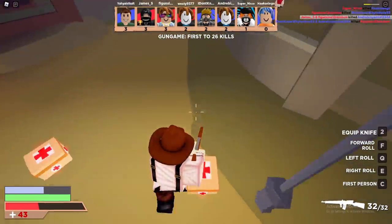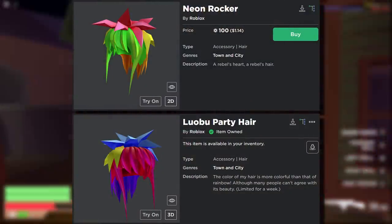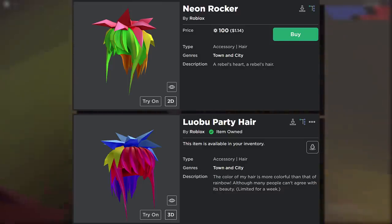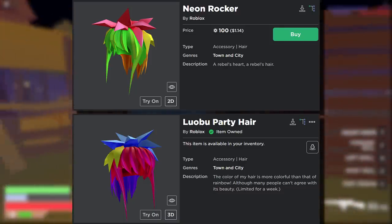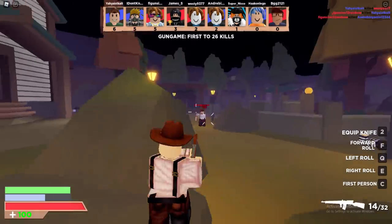Now we're onto the hair. Neon rocker versus the Lobu party hair. I think this is an example of a good retexture because it's the same item but they do look a lot different. The colors are just so different that they look like completely different items — they don't really look like the same hair at first glance. Color wise, I'm going to go for the Lobu party hair. The neon rocker just looks a little bit too crazy.